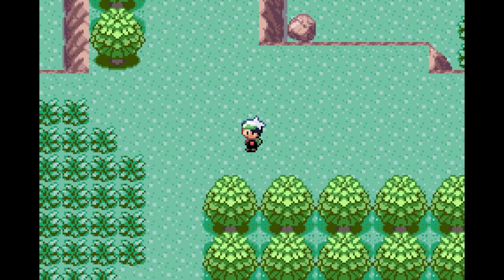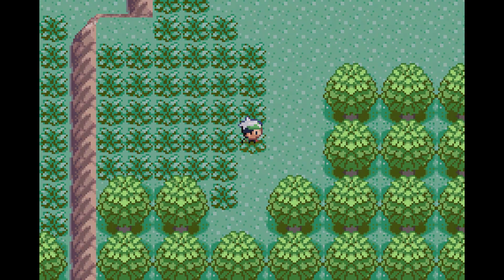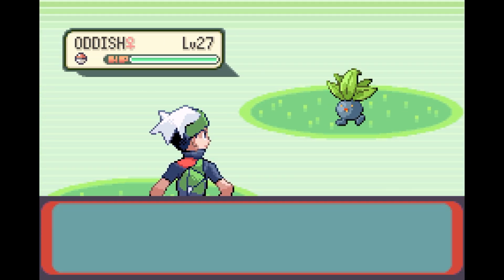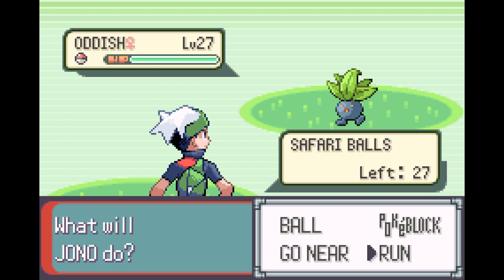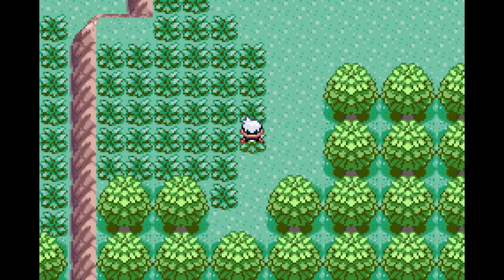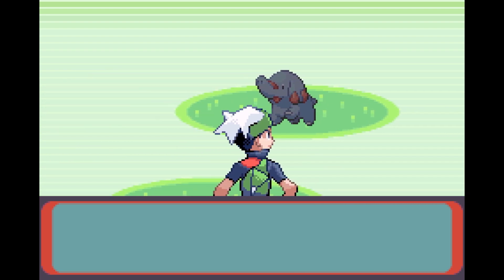We're here now. Also, I am using the item finder because I don't know if there's actually any hidden items to be found around here. That's just a normal Oddish, but you're of no interest to me now that I've encountered a shiny Oddish. Maybe I'll bring it with me — after all, I ended up bringing my shiny Daramaka with me in my Pokemon Black Let's Play.